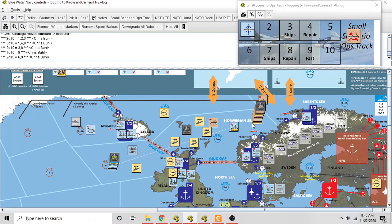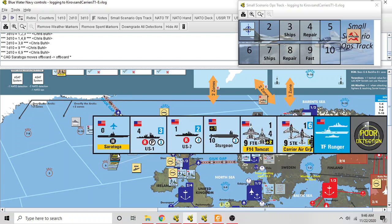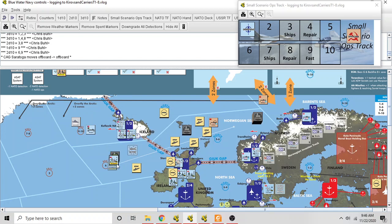Rolling two dice for hit allocation gives a nine, which allows the attacker to allocate the first hit. We allocate it to the amphibious units — that's our mission — and as established, any anti-ship missile hit on amphibious units or convoys scores exactly two hits. That unit is marked spent. The strike unit is also spent.